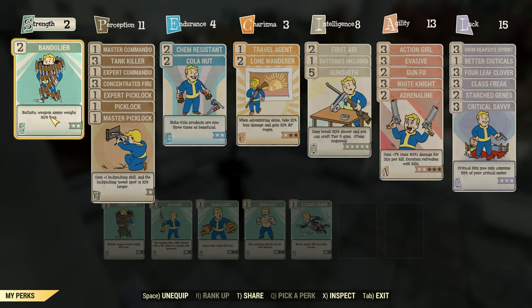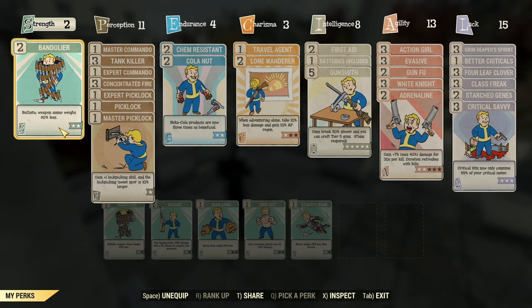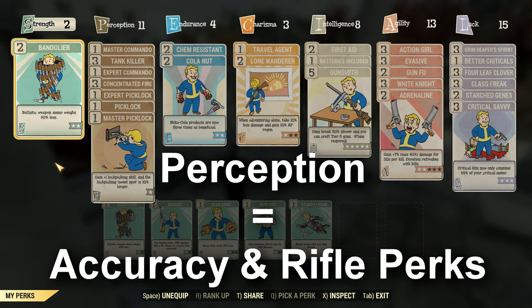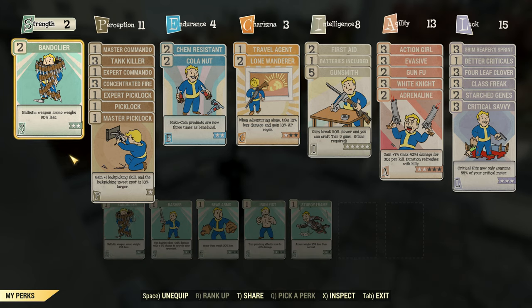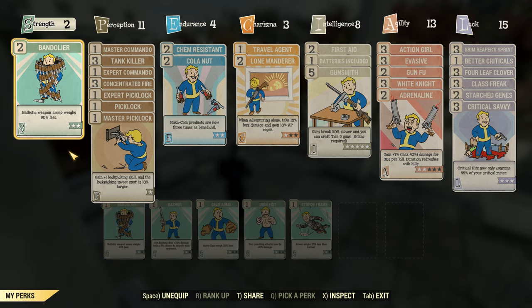We use agility because it gives you action points which fuels your VATS. You'll need perception so that you're accurate in combat, and it has the critical rifle damage perks that we'll talk about later. And finally, luck because it has all your VATS related perks and fills your crit meter faster.